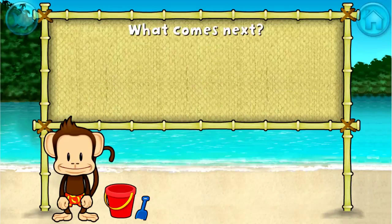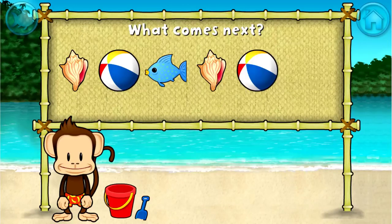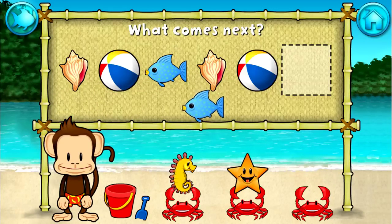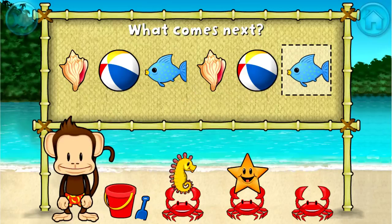Here's a pattern: shell, beach ball, fish, shell, beach ball. What comes next? Fish. That's right! The pattern is shell, beach ball, fish.